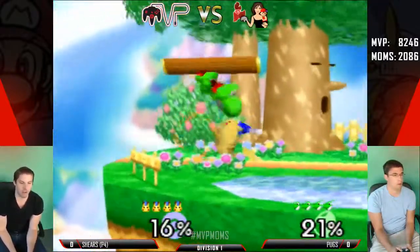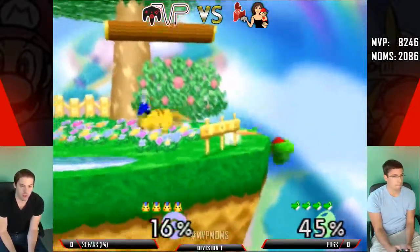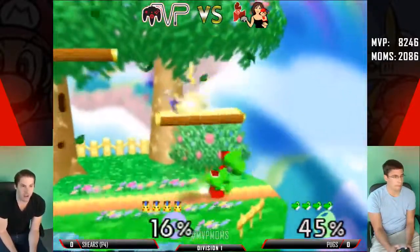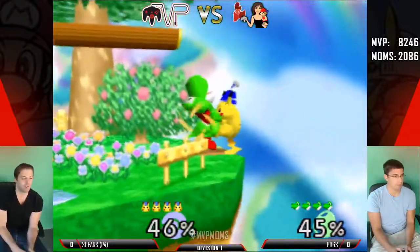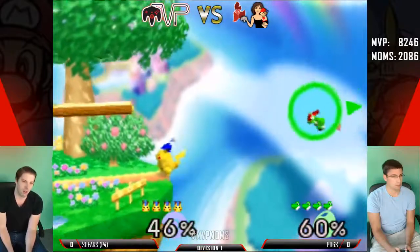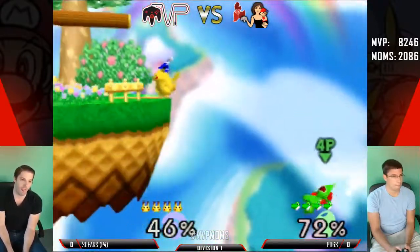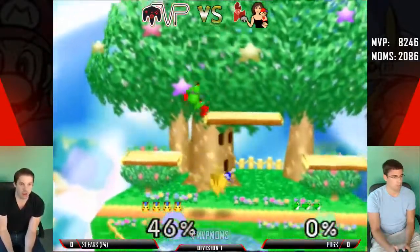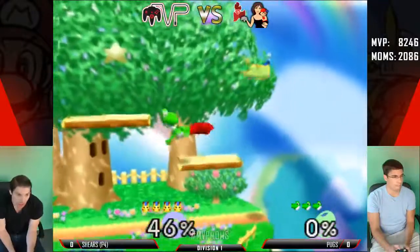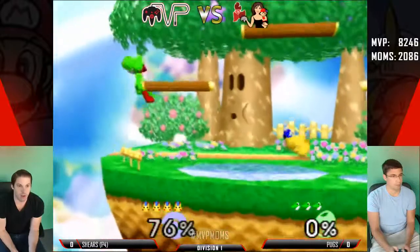He's rolling a lot. She doesn't really get the punish — rolling to get out of up tilt is kind of one of the only options... well, not for Pika, I guess he could use up smash. Pugs wasn't choosing DI — that's when you do the fair and the hitbox totally doesn't come out. That's the Park Sanchez special. I'm sure that happens to Shears fairly often.